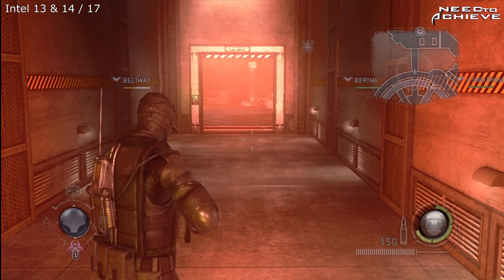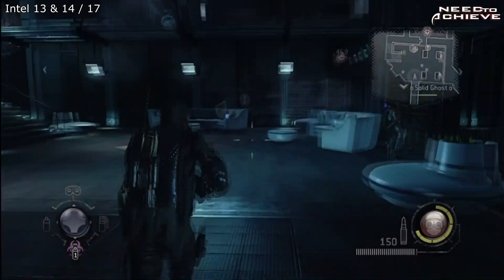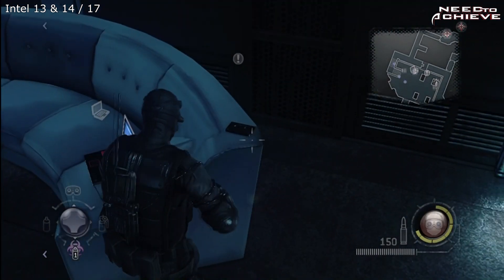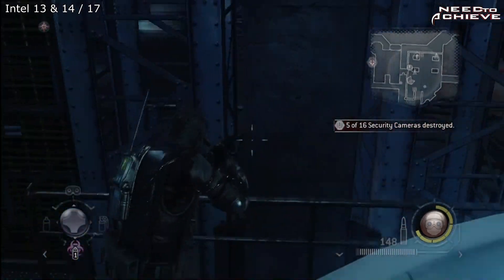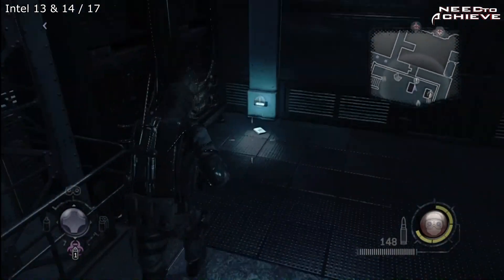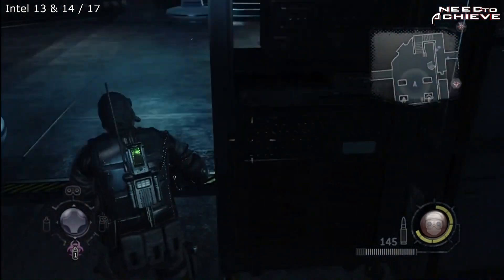After you've dealt with the hunters in this last area, with the alarm going off — there should be three hunters — and ta-da, we're back in the place where we were before. Next to the laptop is your data. Now if you turn right you'll see it on the screen if you use inspector. There it is. Now feel free to go to the laptop to get your XP out of it.